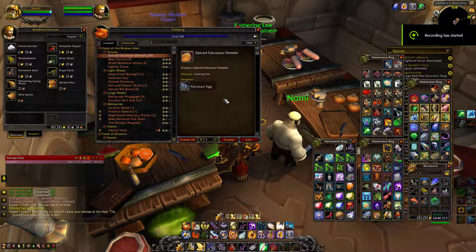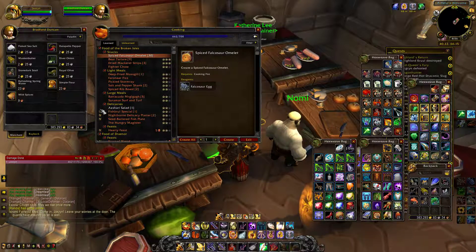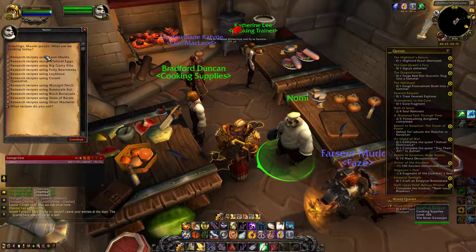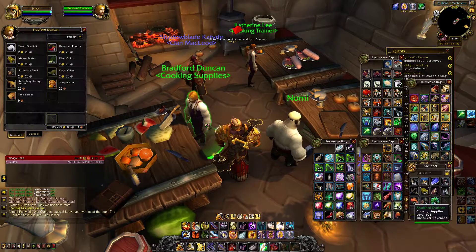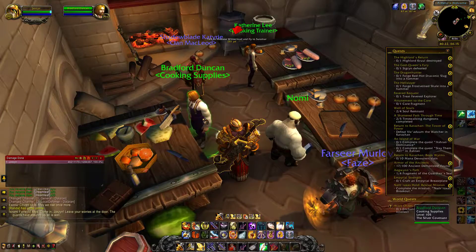Hey folks, Jackson here. We're going to do a little bit of work today, working towards the Legion menu. Easiest way to knock these up is to check out the Legion recipes. If you don't know them, get your Legionaires researching and building up a stable of what's out there for you to possibly learn. You can pick up additional cooking supplies from Bradford Duncan here.